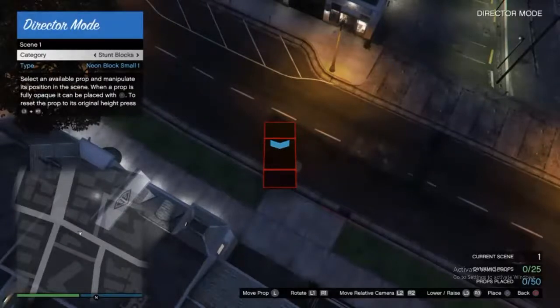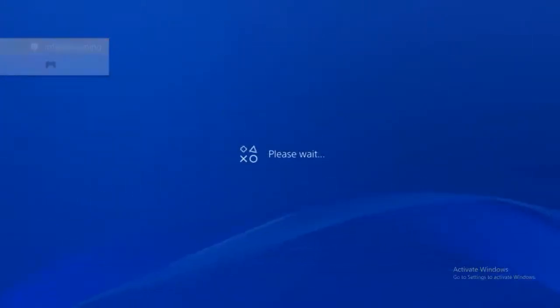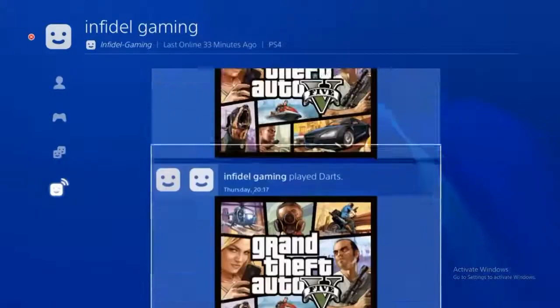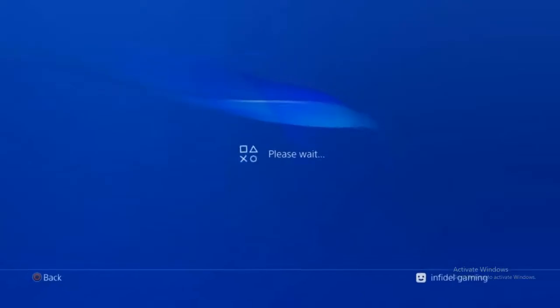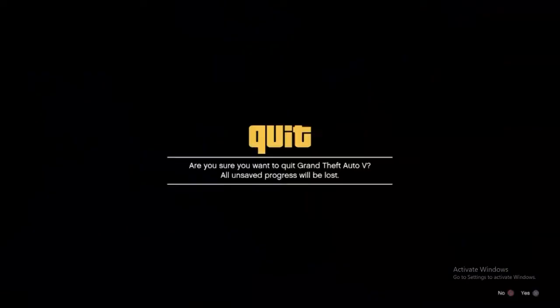Now you're going to press your options button, and you're going to get stuck on a black infinite screen. All you're going to do is press your PS button, go to profile, select recent activity. I use a purchased vehicle one — just make sure it's got 'start GTA online' in the bottom right hand corner. Click that and decline the error.